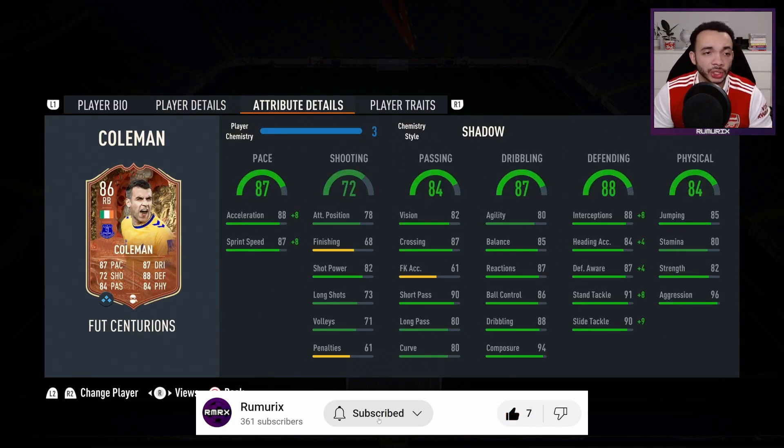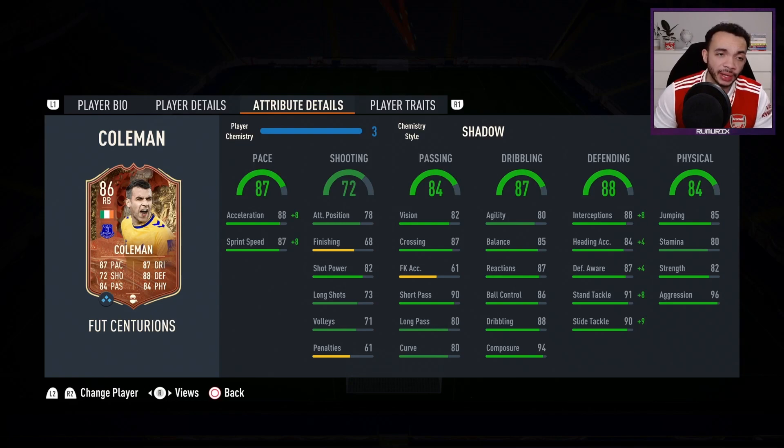I've put a Shadow on him to boost his pace and defending. His acceleration goes up to 96 and sprint speed up to 95, so I'm hoping he'll feel pretty fast in game. His shooting - for a right back he's got 68 finishing, 82 shot power and 73 long shots. Passing is pretty decent: crossing 87, short passing 90, long passing 80. Dribbling: agility 80, balance 85 - with an Architect he could be the lengthy accelerate type.